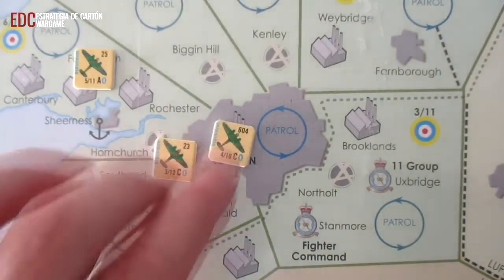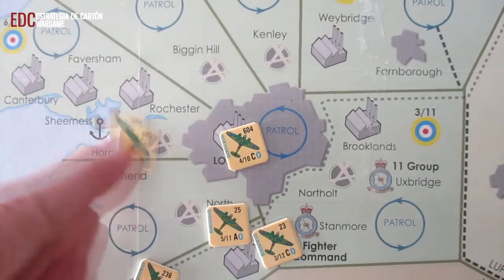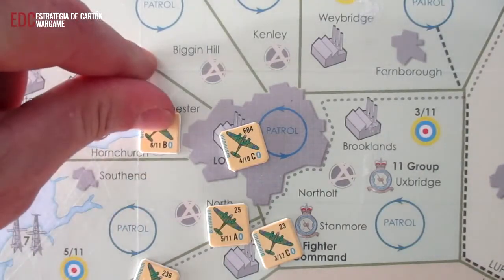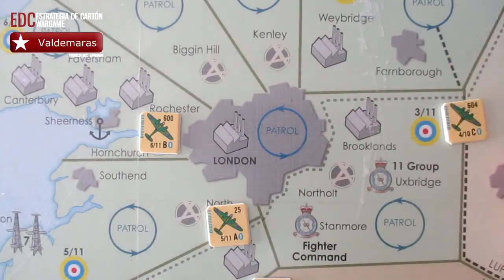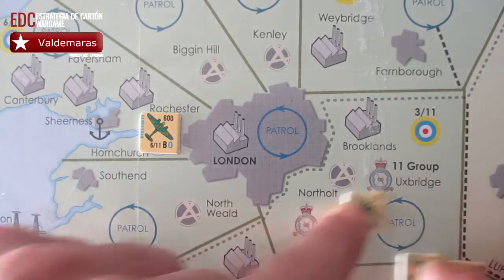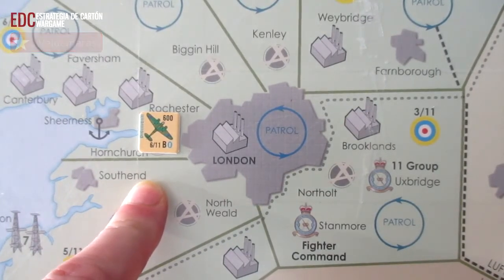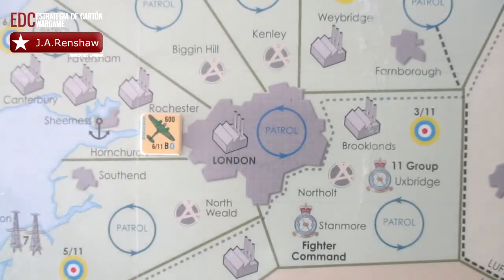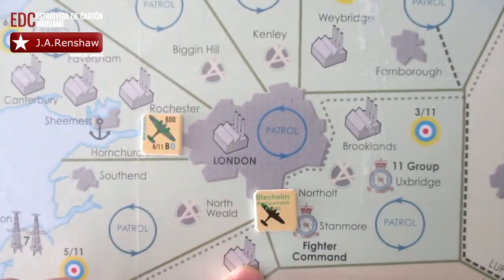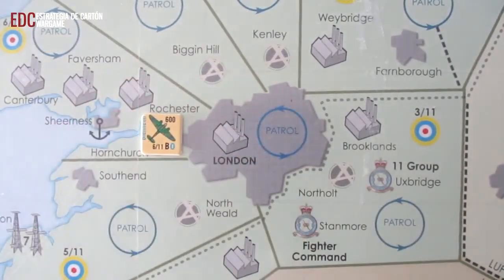Como ejemplo, lo que vamos a hacer es colocar nuestros Blenheim en sus posiciones. Tenemos el 6.11 que lo vamos a colocar en el aeródromo, y los demás los colocaríamos en su correspondiente lugar. Vamos a centrarnos simplemente en esta ficha como referencia. Ya hemos supuesto que tenemos todos los Blenheim en sus sectores asignados, y a continuación colocaremos el marcador Blenheim de puntos de refuerzo en el cajetín número 1, y ya lo tenemos todo preparado para que estas unidades puedan entrar a formar parte del juego.